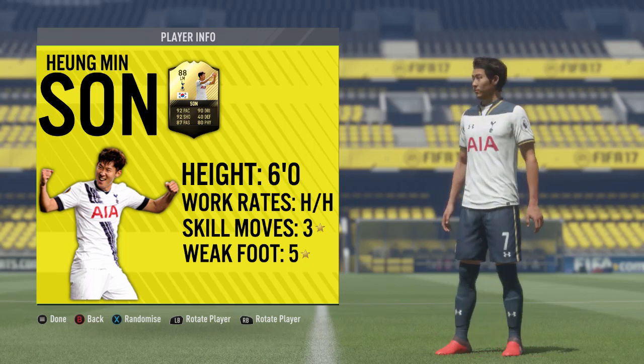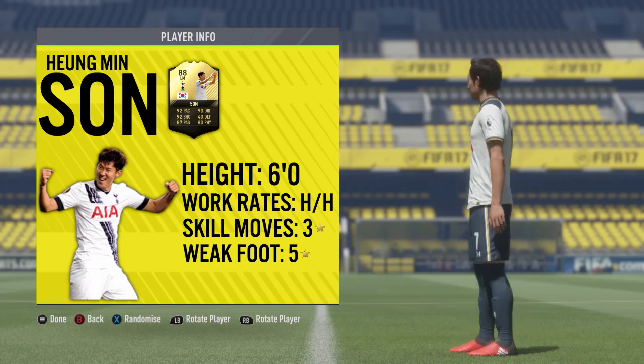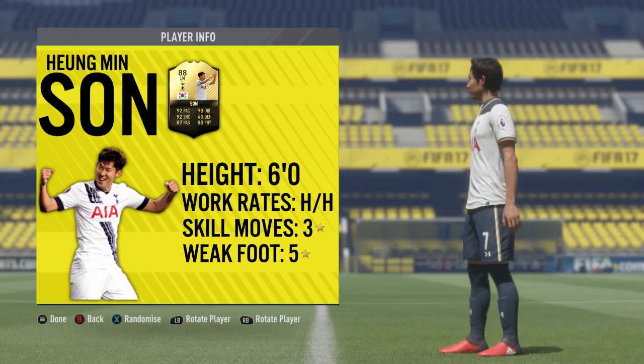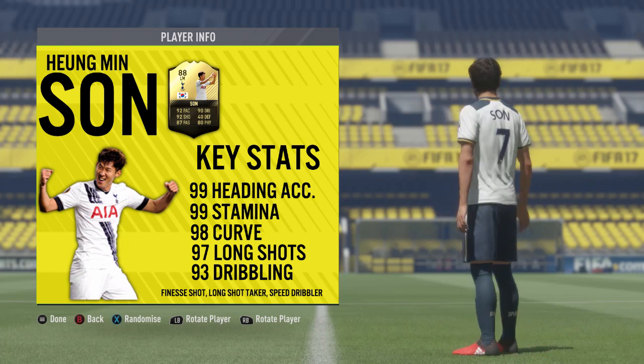Kicking things off with the basic information: Son is standing at six foot tall exactly. He's got high/high work rates, three-star skill moves — which are rumored to be upgraded to four-star, which would be a massive plus — and that fantastic five-star weak foot. Looking at his base card and top five in-game stats, as already mentioned, he's an 88-rated card.